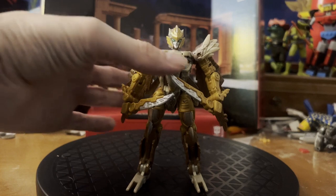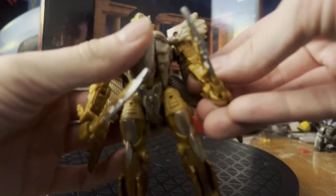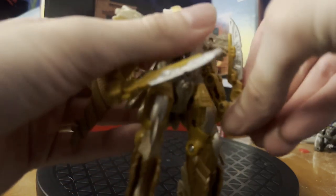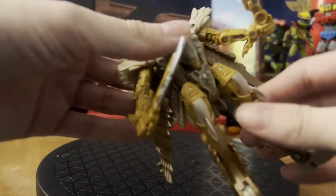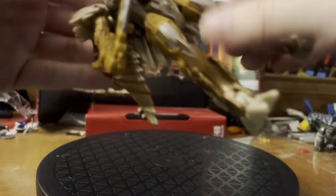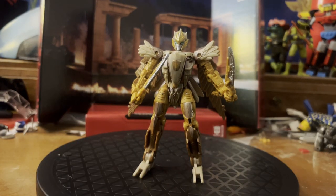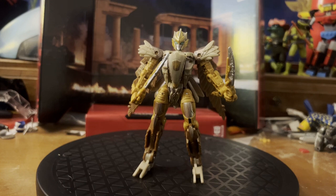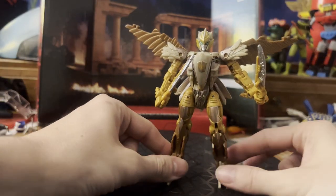Airazor is pretty good when it comes to articulation: ball-jointed head, universal shoulders, bend and swivel at the elbows, wrists that bend upward as part of her transformation, no waist, universal hips, swivel at the thigh, a very solid knee bend, and a bit of tilt at the foot. While not to the level of most War for Cybertron or Legacy figures, it's still not horrible. And the articulated wings — I absolutely love those. They bring so much life to her.